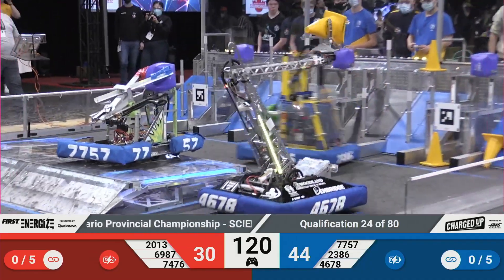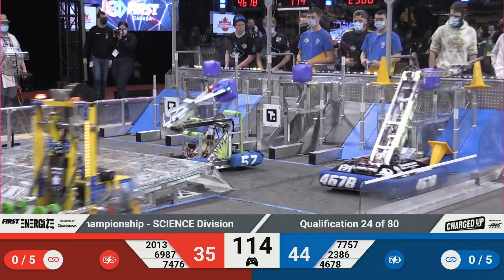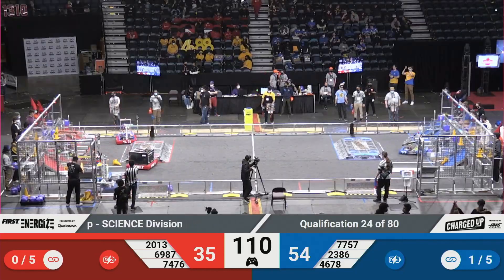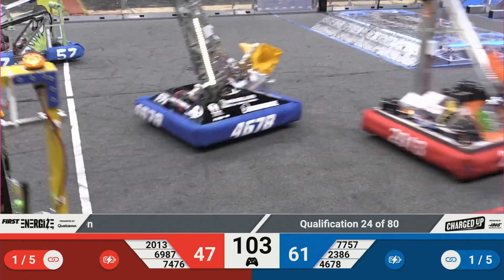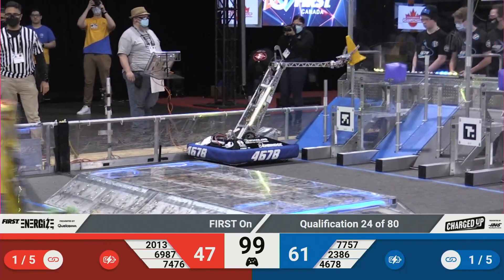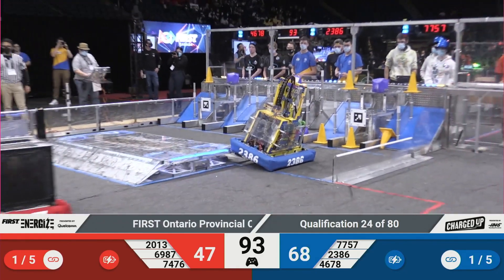Now teams cycling back and forth. 46-78, the Cyber Cavs over there with a cone going up high again, trying to make that link. Look at that — 10 easy points for the Cavs. On the blue side, we got team 2013 scoring a cone of their own — nicely done, not going to count as a link yet, but potential link down the road. The Red Alliance trying to catch up now as Blue Alliance has the lead, more than 15 points on the scoreboard for them.